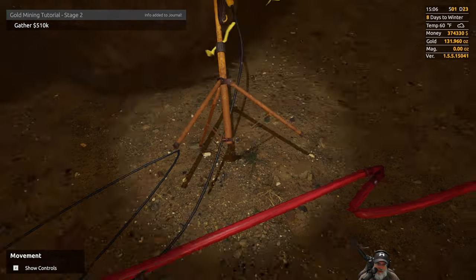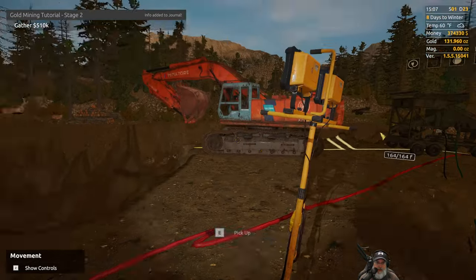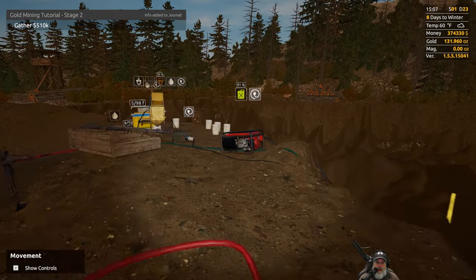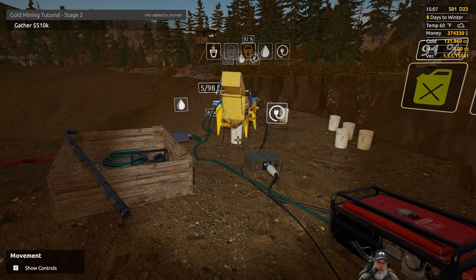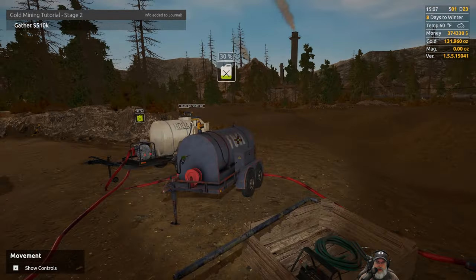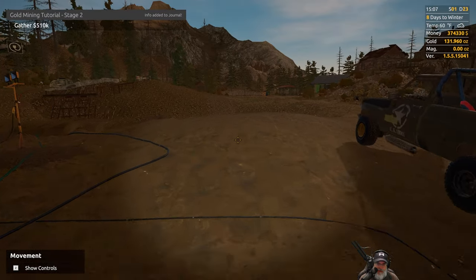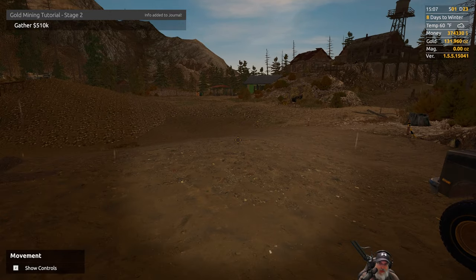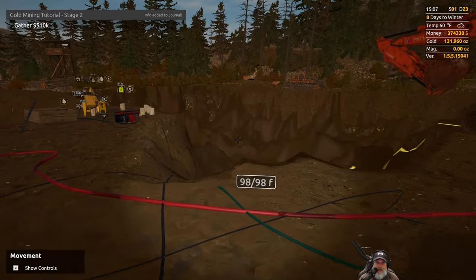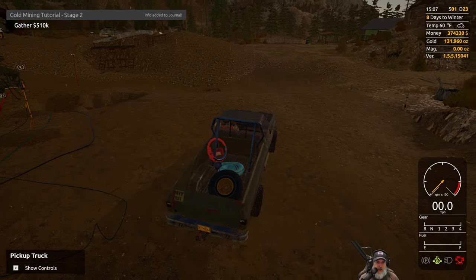I knocked my light over — how about that. We're probably going to end up getting the bigger light here pretty quick anyway. So that is it for this wash round. We have ended up with 131.9, almost 132 ounces of gold. We have $374,000 and change — we have to get to $510K. I still don't think that's going to be enough to get us there, but let's just see how close we get.